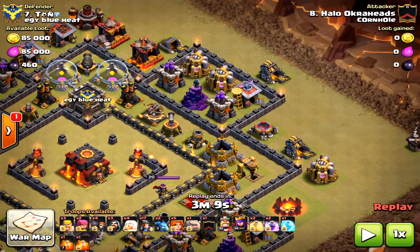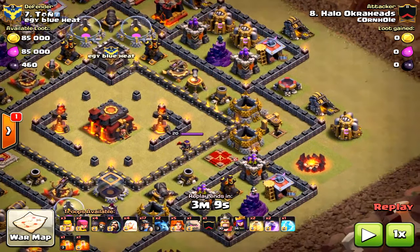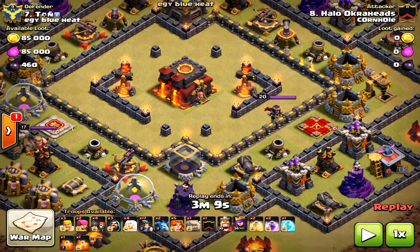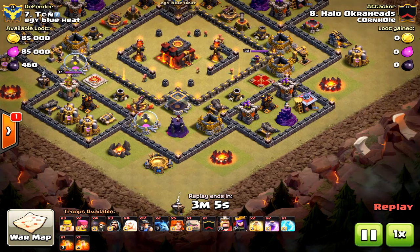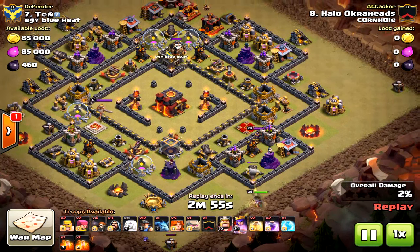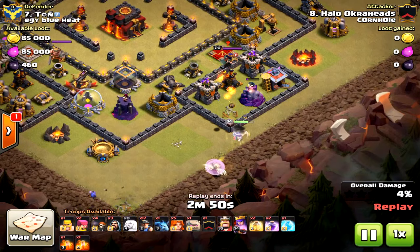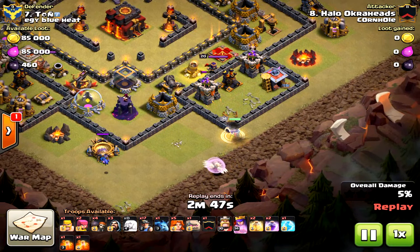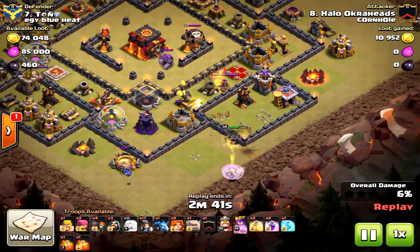The queen was able to take out the clan castle and the enemy queen. Now, why am I coming from the south on this base? Less expo. You always want to enter with your queen walk where there are no air defenses. Wait to the end of the video — you're going to get the three-star. Heel placement is critical; make sure you bring heals and use them properly on the miners. Starting out in the south, away from the expos, I drop her down and my goal is to lure the clan castle. There is a golem and a loon in the clan castle, and I use some barbarians to lure that.